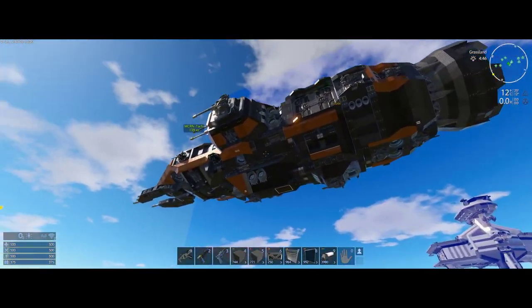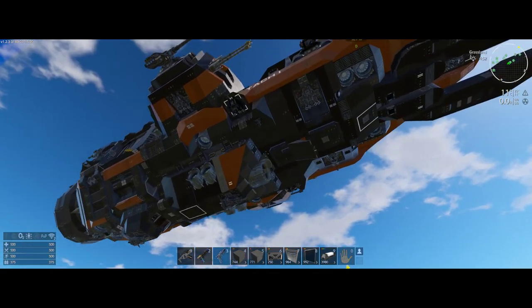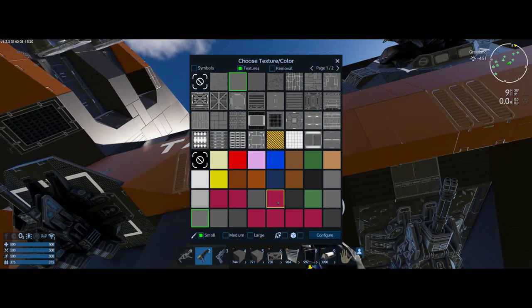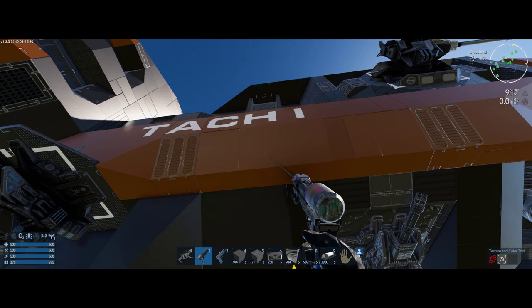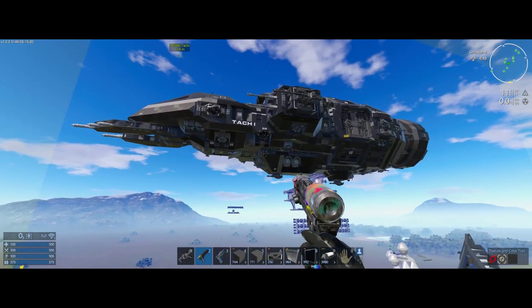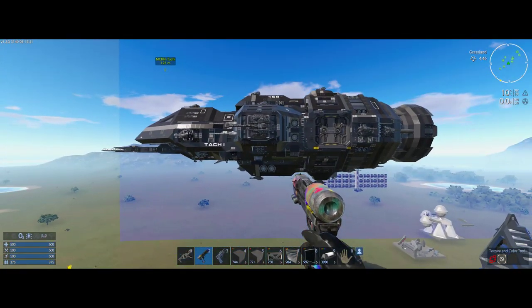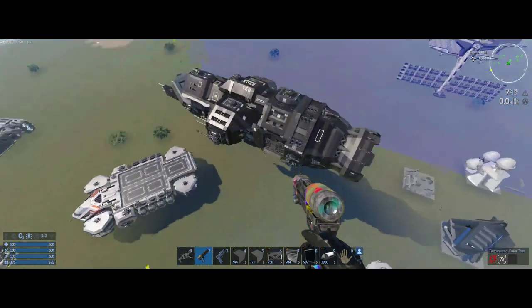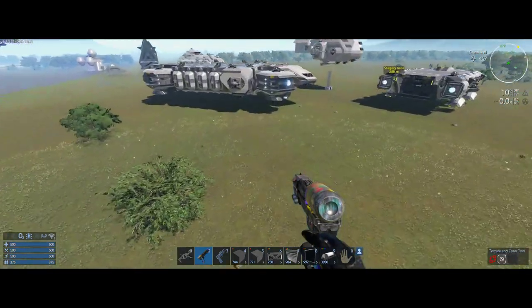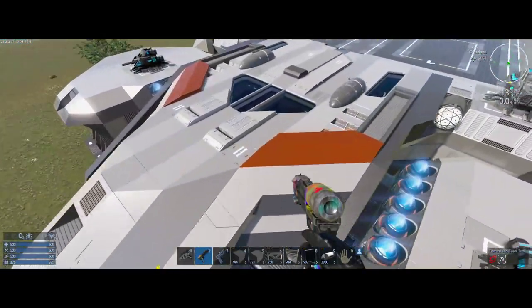At first it kind of looks like chaos and it's random, and it sort of is, but it adds an awful lot. Imagine if it was all just one color — say I replaced all the orange with black. It just loses a lot, though all black does look kind of cool too. I do like the color showing up there though. I've been trying to add color in most creations but I don't want to go overboard with it — trying to find a balance. On this ship I added some pretty bold red.